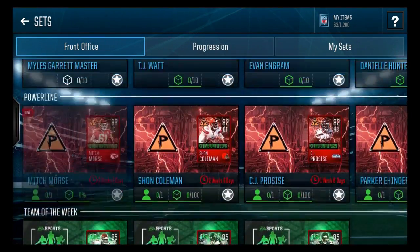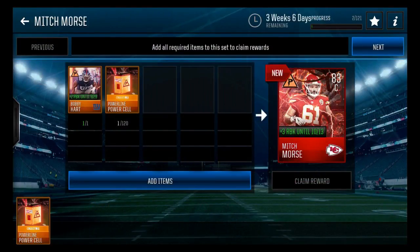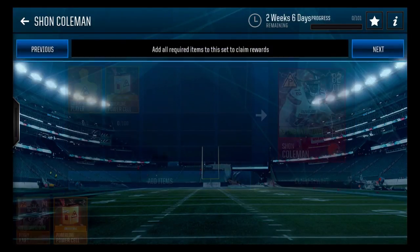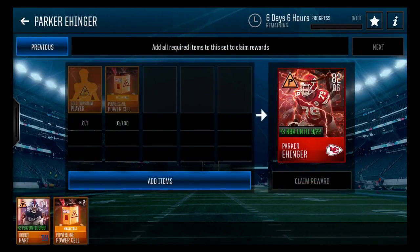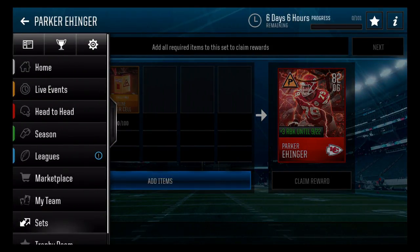Use these tokens and players to go into these sets right here. I need 120 powerline cells and some gold players to get an 82 overall, an 83 overall, and an 82 overall CJ — pro size — and then you can upgrade them up obviously. The harder thing to get is probably the powerline cells, because one gold player is definitely not too difficult.